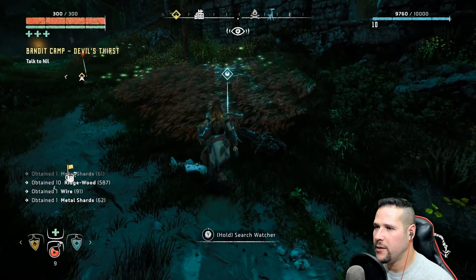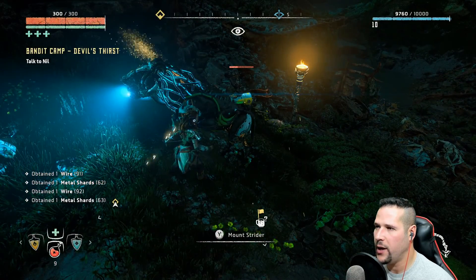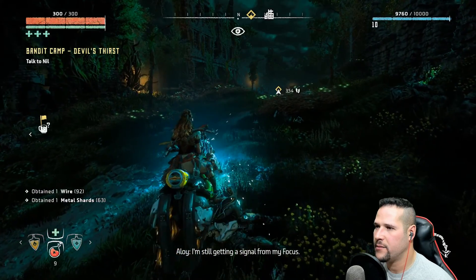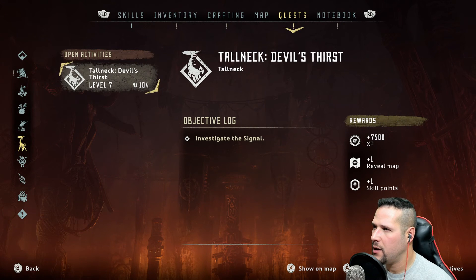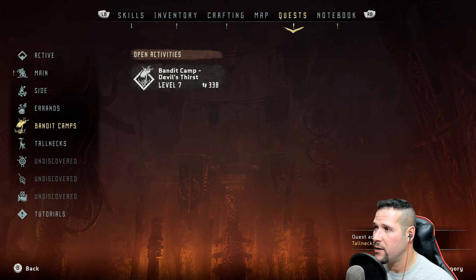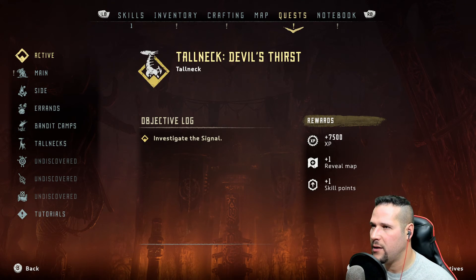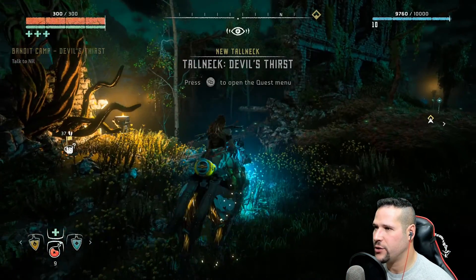Horsey, how you feeling? You knocked him down but I should have maybe dismounted. Can I repair you in any way? Tall neck — Devil's Thirst. 7500 XP. So we got bandit camps, don't have any outstanding errands, and of course the regular story missions as well.